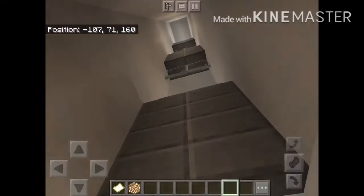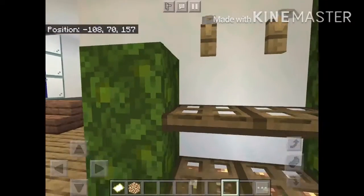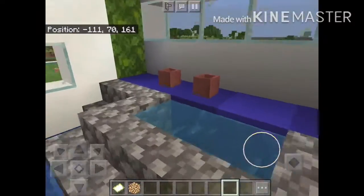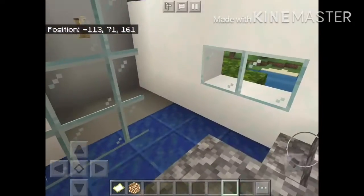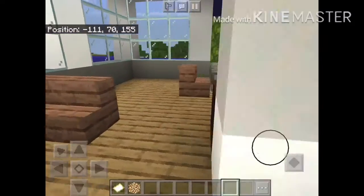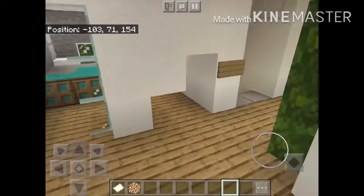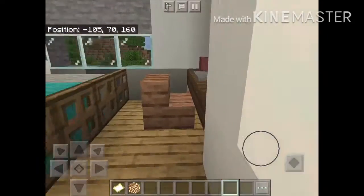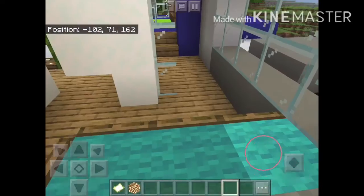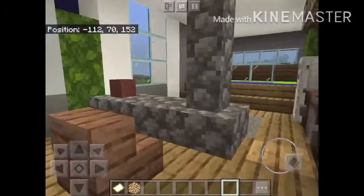This is like an elevator — oh, next floor! Here's like a bathroom, oh my gosh, this is actually so modern. Okay, here's like some table, and here's a little desk area. Let's see what else they have — is that it?